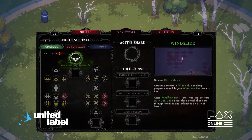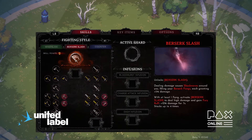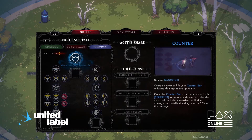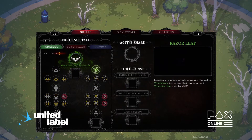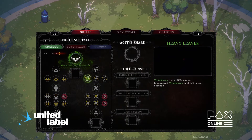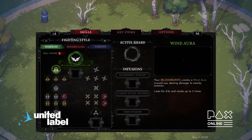The first fighting style is Windslide, all about repositioning quickly and cutting through enemies. The second is Berserker Slash, about building up fury and unleashing massive consecutive blows. The third is Counter, all about careful planning and countering enemy attacks. Each style has a lot of options in its two branches, giving players a lot of flexibility in how they play.